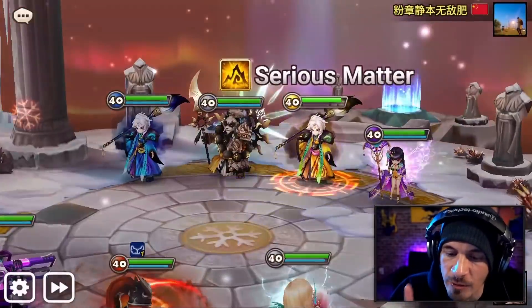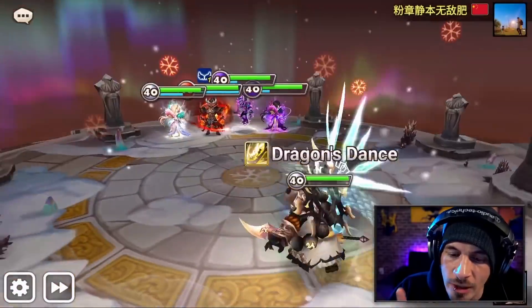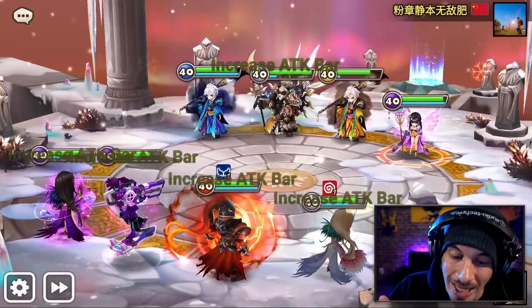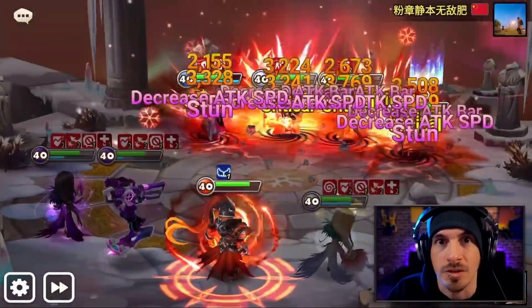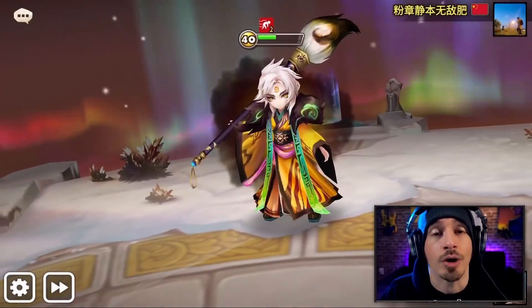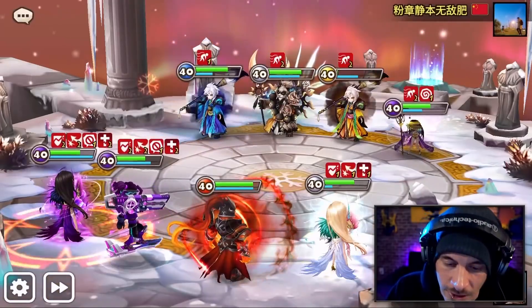Old skill: increase your attack bar by 5% whenever the attack bar of enemies and allies decrease. In addition, increases the effect of attack bar increasing skills of all allies and enemies by 50%. That means if your opponent is using oracles or things that increase attack bar, they're just going to benefit even more. So you're buffing potentially your opponent's units as well.